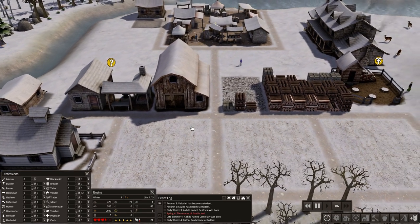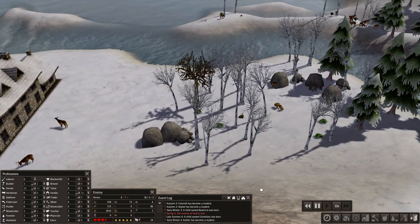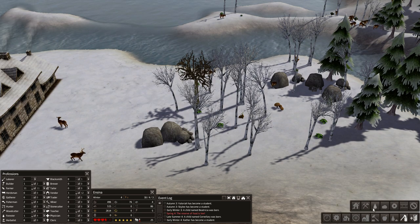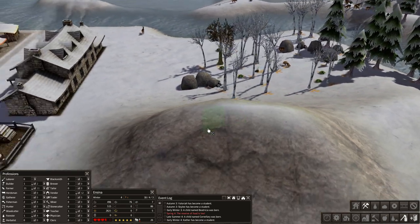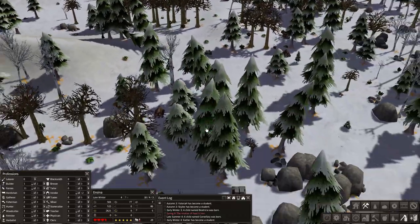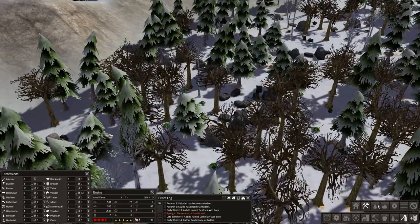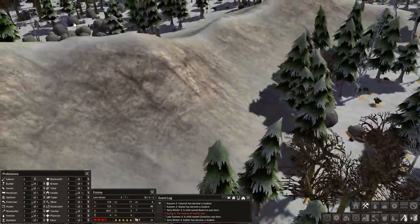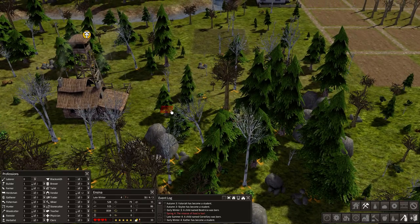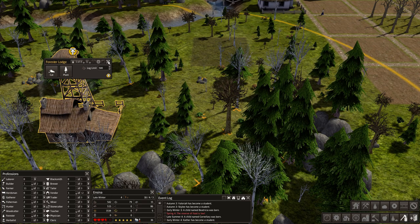We're starting to build up the iron supply a little — I want to get to about 40. Let's also clear out some resources here — more iron over here, that's good. There's a big supply back here too — let's make sure they hit that. Let's increase the forester's output to 500 and keep that wood going.